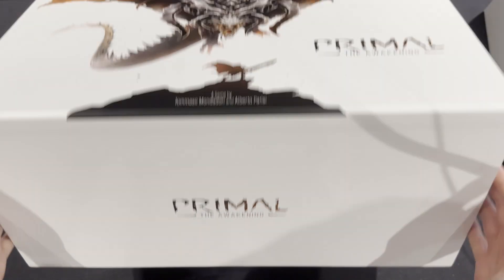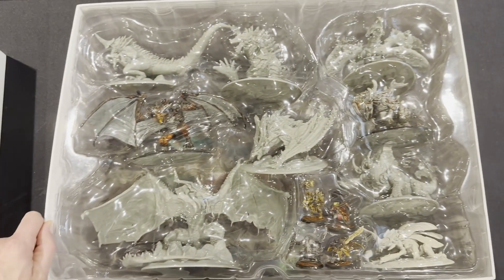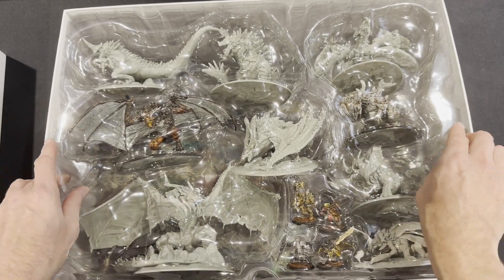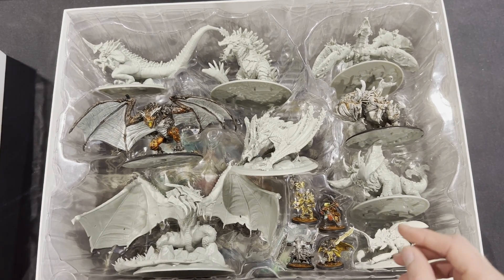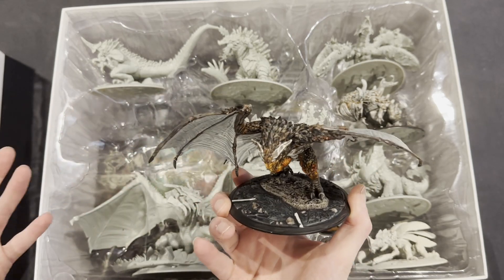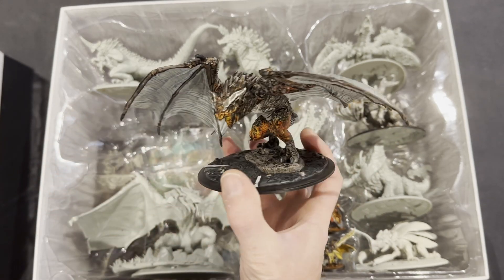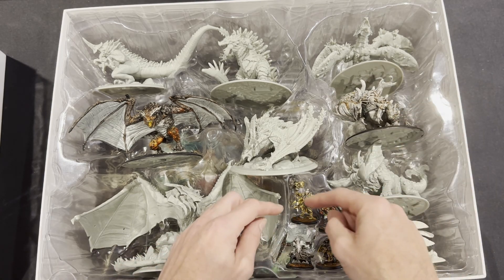Number one: it's an extremely large box, but they've managed to keep everything into one box, which I appreciate rather than multiple boxes. It probably won't fit in a Kallax, which is a bit of an issue. Beautiful art on the box, and that kind of gets replicated throughout. The first thing you notice — and I've started painting up some of them — is you get a tray full of miniatures as your first view into the box. These miniatures are really cool, good scale, great detail, and very unique. You've got your Vrax in here, which is kind of your fire one, and you've got your stone monster there.